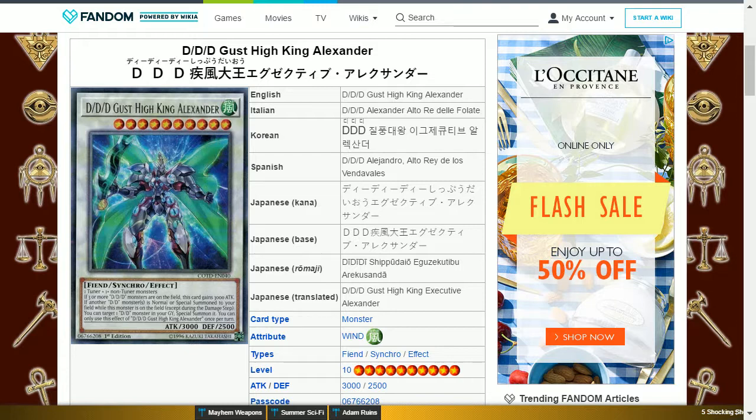This is a Wind Fiend Synchro type monster that is level 10 with 3000 attack and 2500 defense. It requires one tuner and one or more non-tuner monsters. Its effect reads: if three or more DDD monsters are on the field, this card gains 3000 attack. If another DD monster is normal or special summoned to your field while this monster is on the field, except during the damage step, you can target one DD monster in your graveyard and special summon it. You can only use this effect of DDD Gust High King Alexander once per turn.